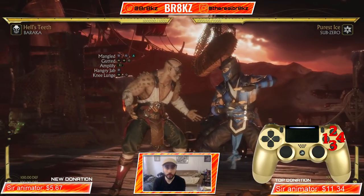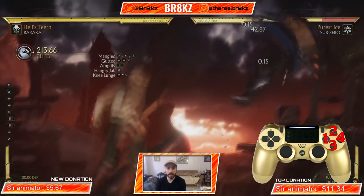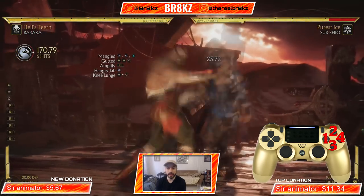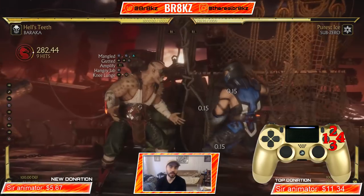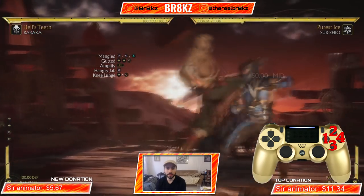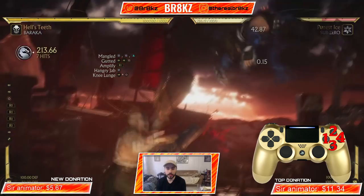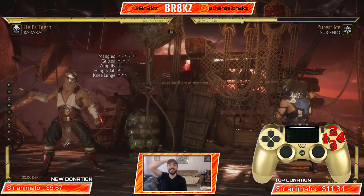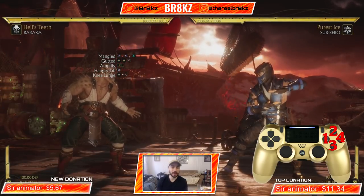So let's break that down step by step one more time. This combo is going to begin with 1-1-2. After your 1-1-2, you're going to cancel that into Gutted which is Back Forward 4. Then you're going to amplify that. You're going to want to jump in the air after Sub-Zero is beginning to fall a little bit — I believe that's the timing, it's a little tricky. You jump forward in the air and catch him with a 1, and then you pre-input the Knee Lunge. Then you cancel your Knee Lunge into a Back Forward 4. That is the full combo: 1-1-2, Gutted, amplify it, jump forward towards him, then Knee Lunge into Gutted again — really simple. Holy jeez, look at the damage! Baraka you savage. So that was with 1 Crushing Blow — I'm going to put in 2 Crushing Blows for this same exact combo, and that will be our second combo.